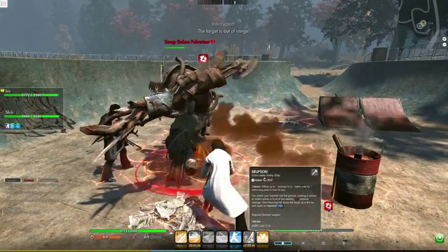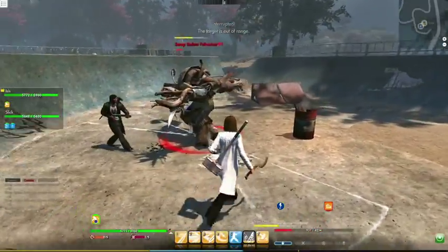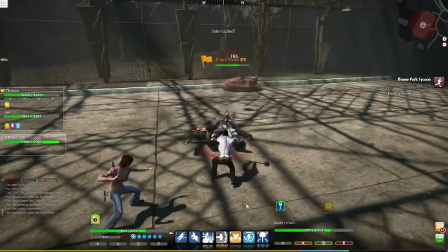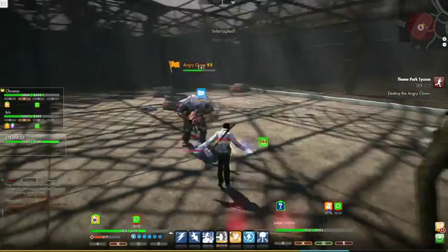Choosing abilities which work well together is an important part of making good builds. If you knock down an enemy with one attack and then use another ability which does increased damage on knockdown opponents, the two abilities have good synergy together.